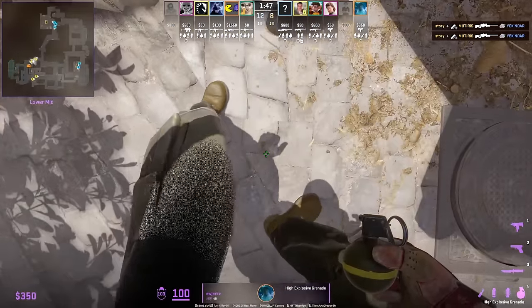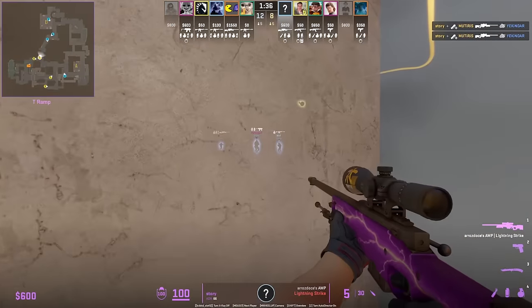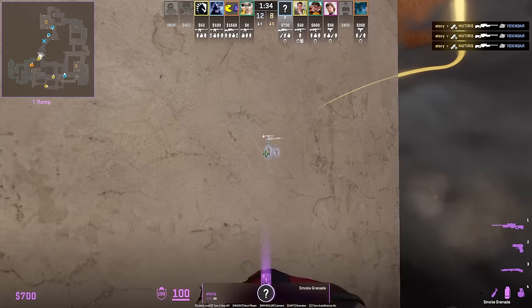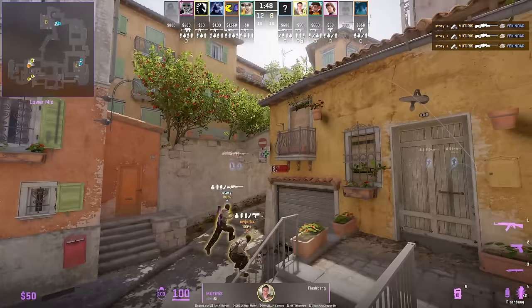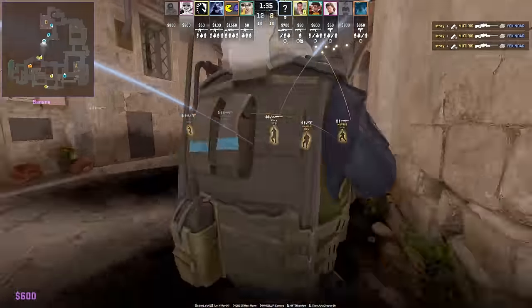That sets up Story to get the easy frag. Here's the standard flash: the CT coming down gets full white. Katian goes for the bottom van rail peek and deletes Yuri.